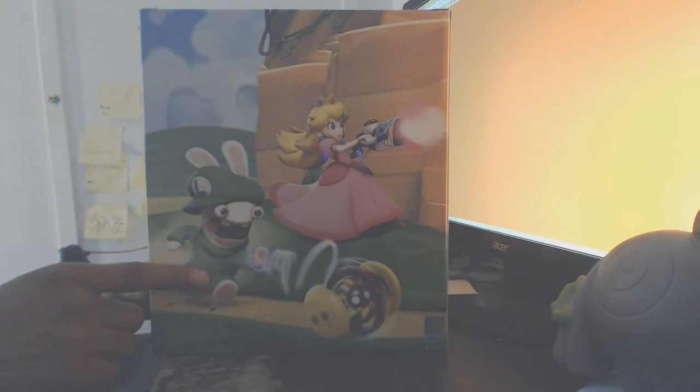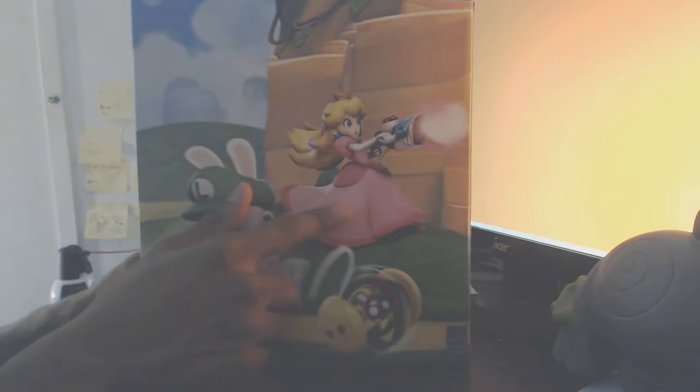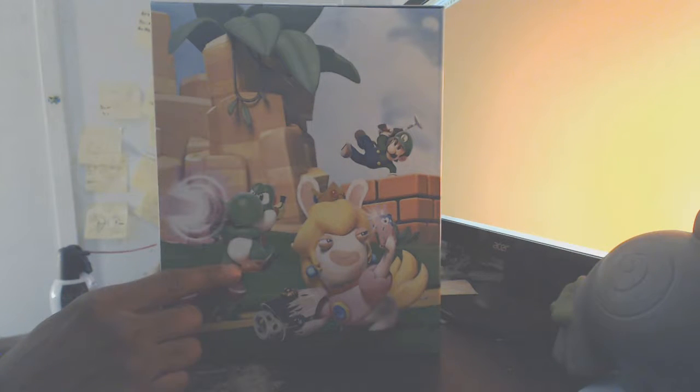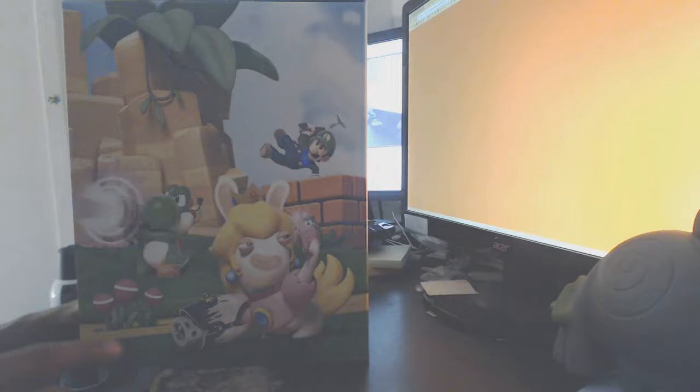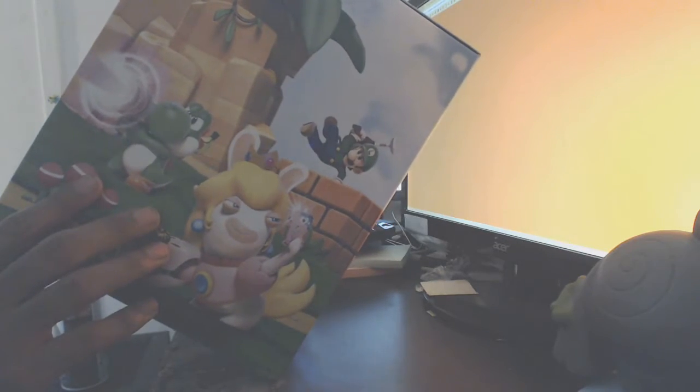Got Mario. How does the mural continue? Oh look, there's a close-up of Luigi — well, a rabbit cosplaying as Luigi. There's regular Peach shooting her trademark shark gun. And over here we have Yoshi, though his gun cuts off — that should be perfectly visible but it cuts off. There's a sticker here, it's Ubisoft's seal of approval or whatever.